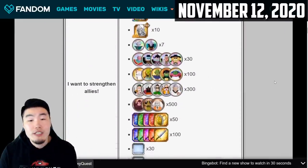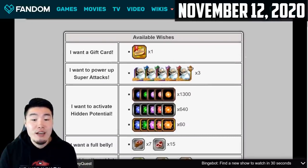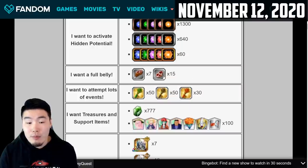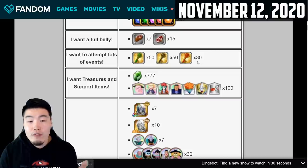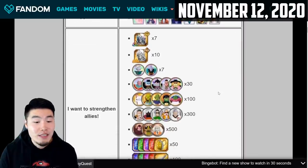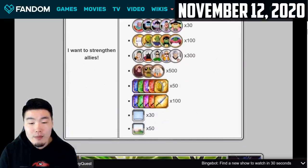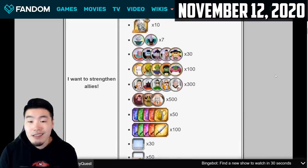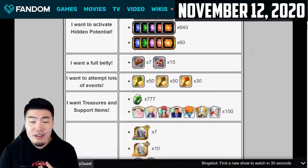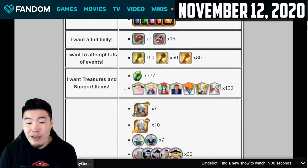You get to make three wishes, and here are the available wishes this time around. The first wish gives you a gift card. The second wish gives you three of each of the Grand Kais. The third wish gives you a ton of orbs. The fourth wish gives you some medium and small meats. The fifth wish gives you a bunch of story keys or event keys. The sixth wish gives you 777 Incredible Gems and 100 of each of these support items. The seventh and final wish gives you some Hercules statues, awakening medals, and training items and locations. Personally, I think the best value is the orbs, the Kais, and either the keys or meats depending on which you need more.